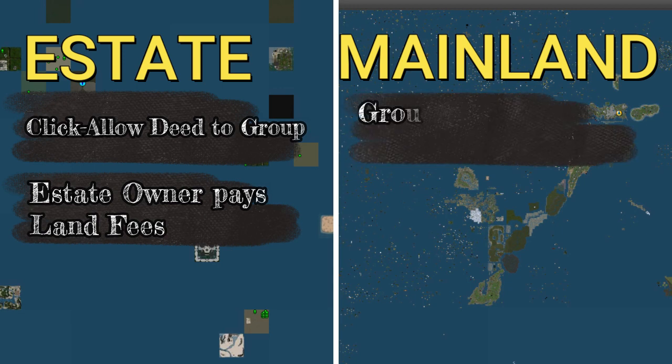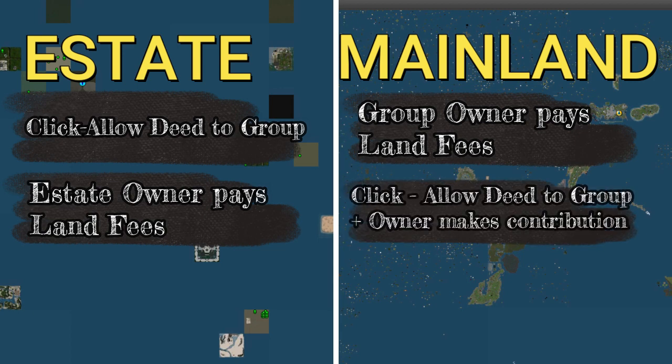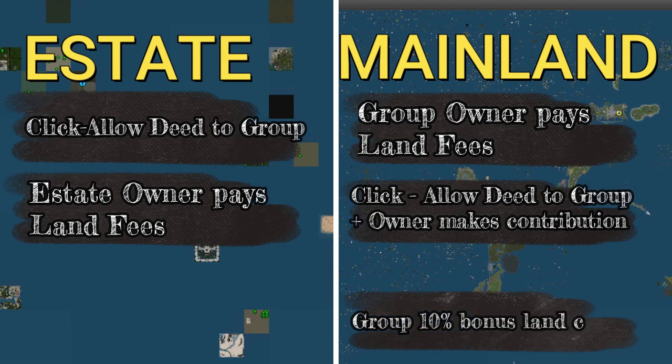This is because the estate owner is responsible for land use fees and not the group owner. On mainland, however, the group owner is responsible for land use fees, which means when you are deeding the land to a group, you have to enable both deed to a group plus owner makes contribution with deed. Groups also get a 10% land bonus credit.